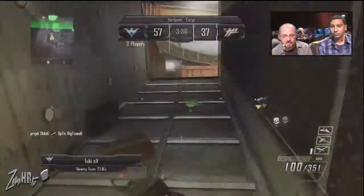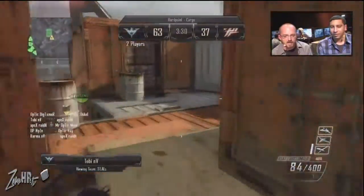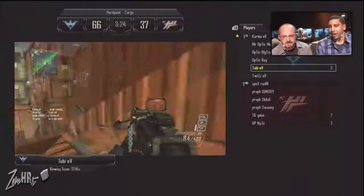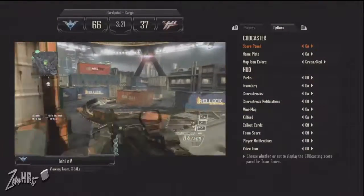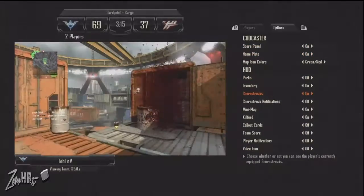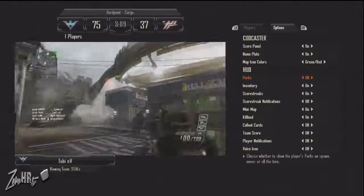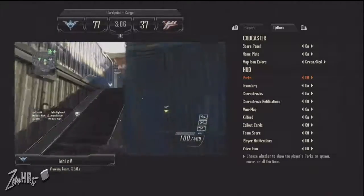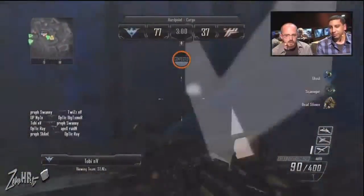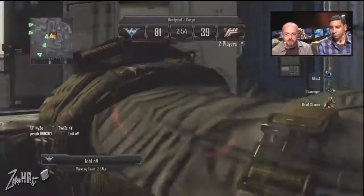This is an absolute beast of an LMG — the LSAT — it's actually probably my favorite LMG, and Toby is just gonna do work non-stop, laying down shell after shell. He's got Scavenger as one of his perks. Let's take a look at the options screen in picture-in-picture mode — I'm able to go through here and remove elements of the HUD, change the way the screen looks. Right now I have the perks turned off, but I can turn it on immediately. There you go — Toby's perks revealed.